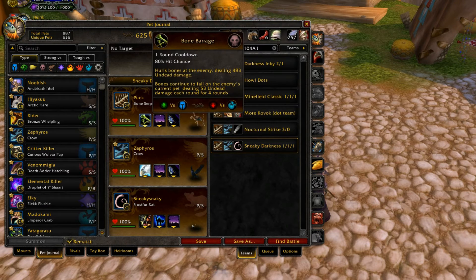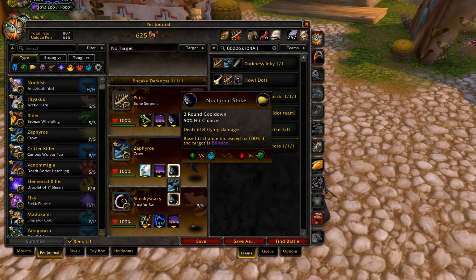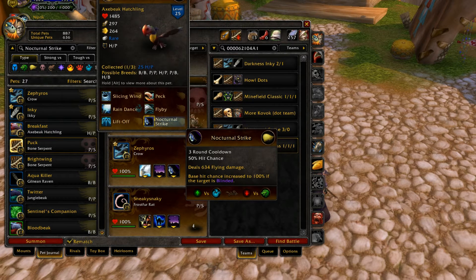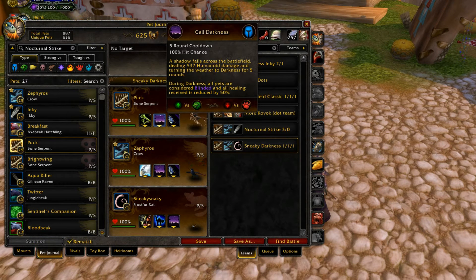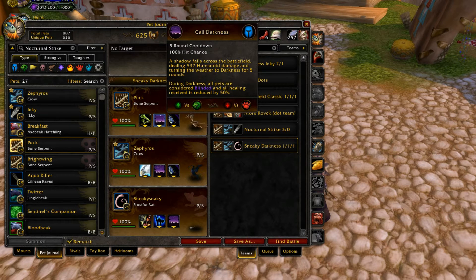Bone Barrage is actually one of the reasons why Bone Serpent is better than Crows. Crows are one of the only other pets in the game besides one other pet who can use Nocturnal Strike. Nocturnal Strike is a really hard-hitting single-target ability, but its downside is it only has a 50% chance to hit. Unless you're using an Axe Beak who can use Rain Dance to increase your chance to hit by 50%, it has a 50/50 chance of actually hitting — which is pretty bad. That's why you use Call Darkness to blind your opponent, giving Nocturnal Strike a 100% chance to hit.